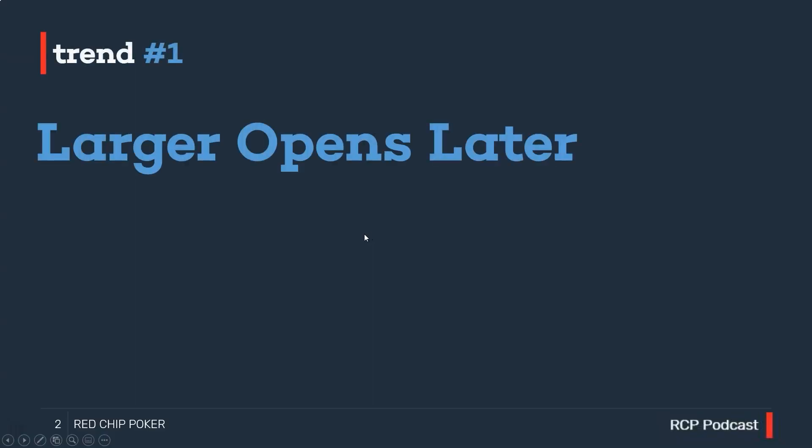The first trend we're going to think about is larger opens later. If we recap on the history of preflop open raise sizings, the traditional advice is to open raise larger in earlier position and open raise smaller in later position. In an online game, that might be a three big blind open from under the gun but a min raise from the button, and in a live context you can multiply those sizings by two.